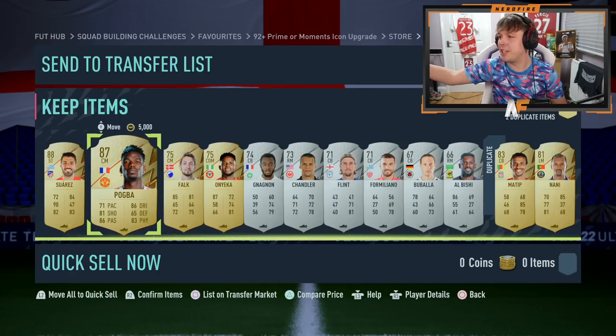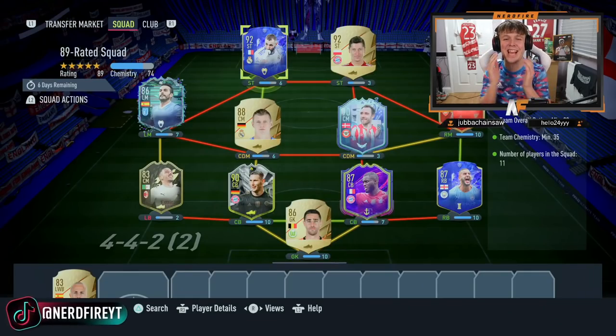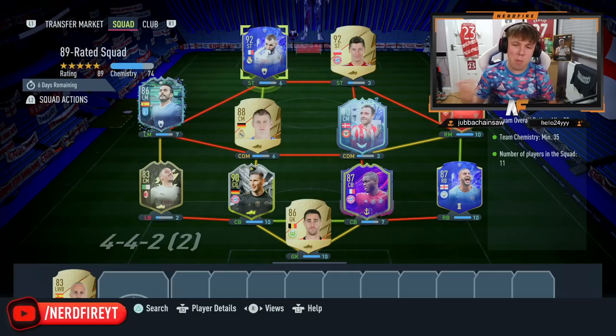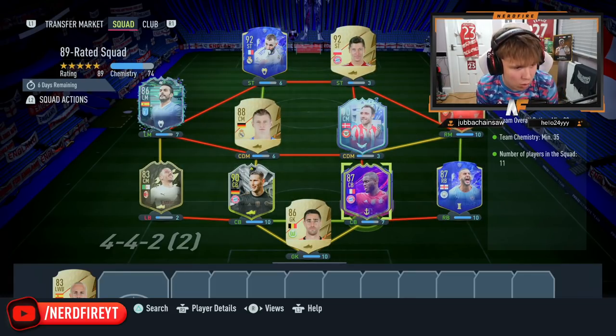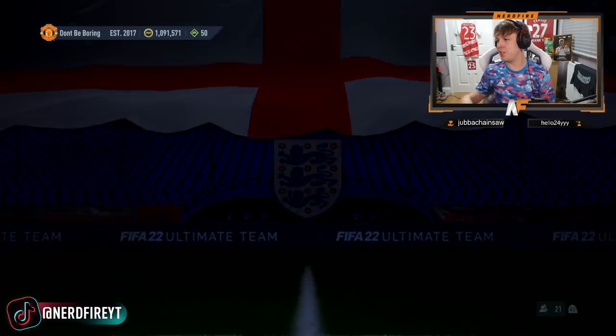Team number two for the SBC is disgusting — we've got 92 Team of the Year Honorable Mentions Benzema, Eriksson Foot Fantasy, Suela SBC card, Pedro, and Mbappe. I've had him since Ones to Watch, first owner for ages. Saka's in there too. I'm basically going to have to play the Weekend League after this. Let's submit it and get into the 88-rated squads.